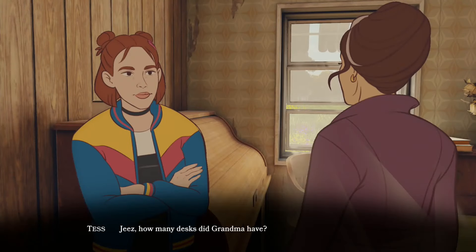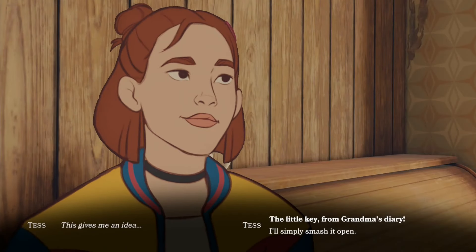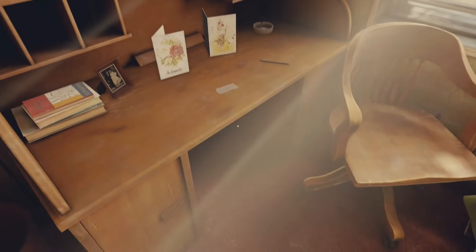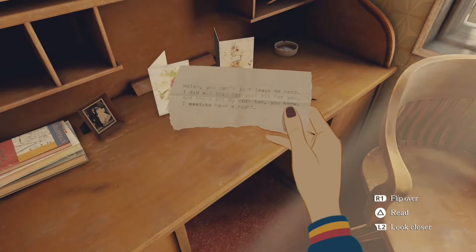Interact with the desk in front of you. Now pick up the note and flip it over by pressing the R1 button, and then press the square button to trigger another dialogue.